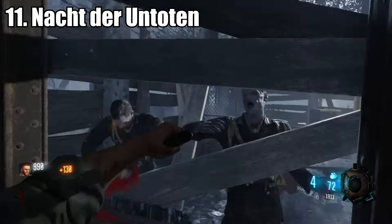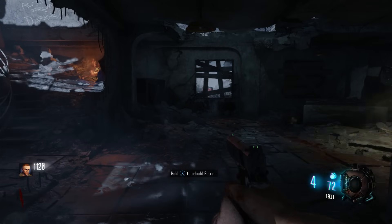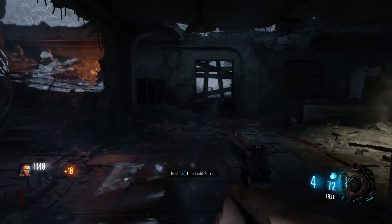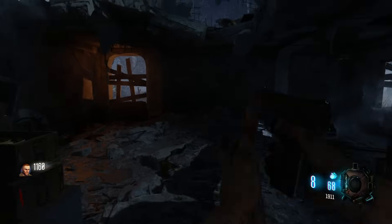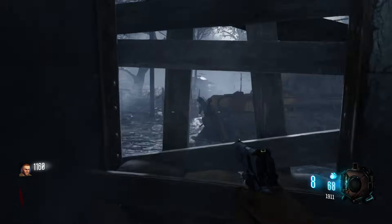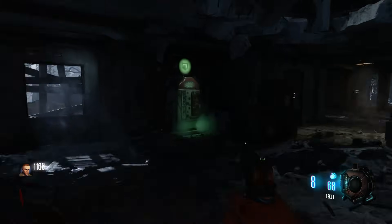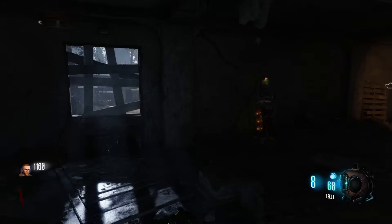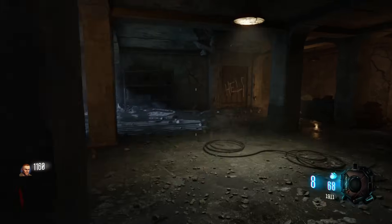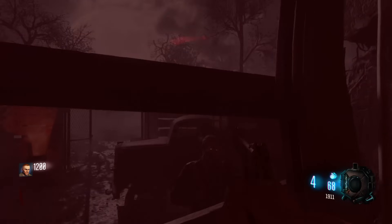Coming in at number 11, we have Nacht der Untoten, which has a decent amount of space — you can definitely train. You do have a Gobble Gun Machine, and with a Gobble Gun Machine comes pretty much endless possibilities. You can upgrade the two wall weapons, spawn in power-ups, et cetera. Unfortunately you don't have Quick Revive, but you do have Mule Kick in case you wanted the two wall weapons and your starting pistol. The starting room is pretty much half of the map, so you have quite a bit of space to work with.